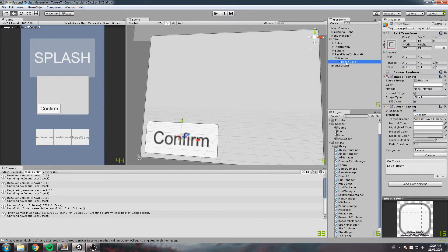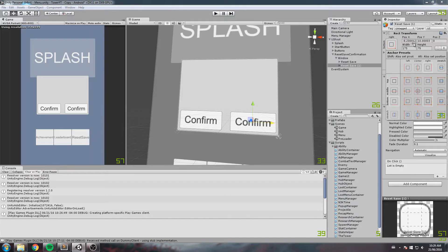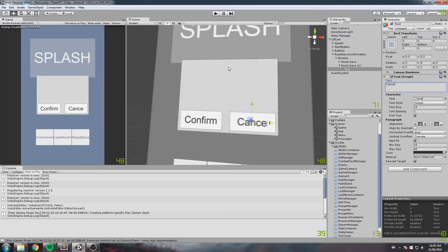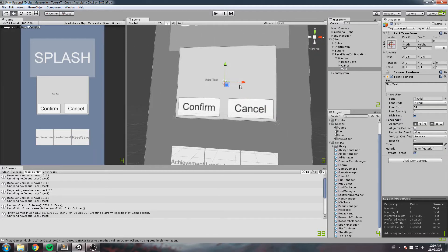Now I'll duplicate that button and put it on the right side — anchor on the other side, keep the same margin of 10, 10. This will be a cancel button, so let's type in 'Cancel'. I also want two ways to cancel: either click on this button or click outside the screen, and they'll be linked to the same function.